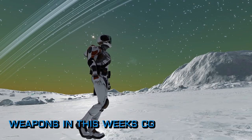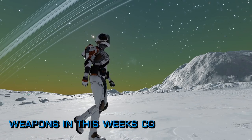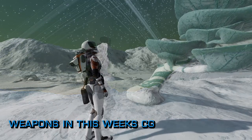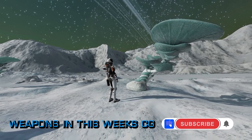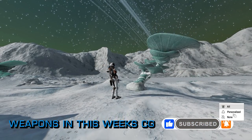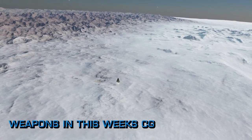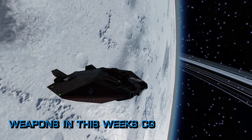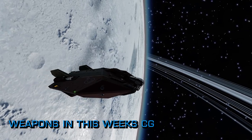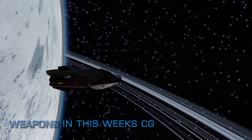Both sides are asking for combat bonds to be handed in. If the Feds win, the top 75% will receive two fixed-mount Class 2 rapid-fire multi-cannons with increased damage and phasing sequence, at the cost of increased spread and reduced range. If Grom is victorious, the top 75 commanders will receive two fixed-mount Class 2 seeker missile racks with double-engineered high capacity, increased fire rate, and drag munitions, at the expense of increased power draw and mass. The CG runs until Thursday, so pile in your combat bonds before then.